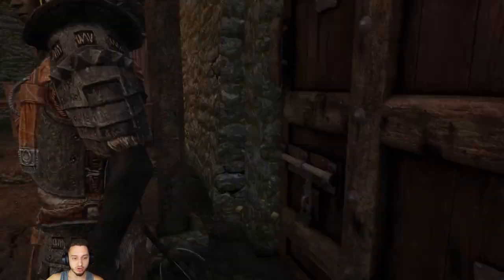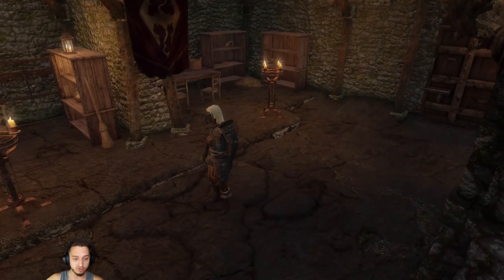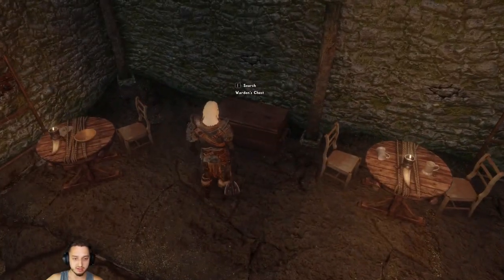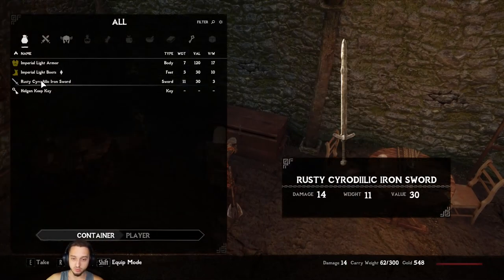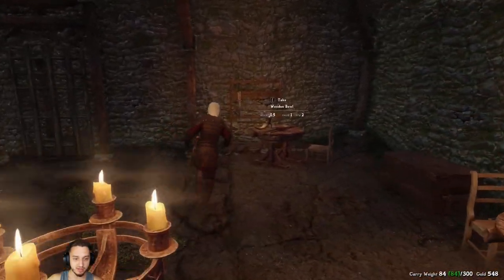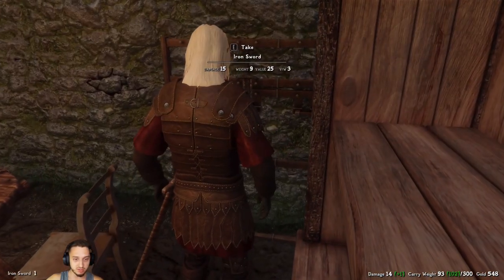A little backstory on Drizzt: he's a Drow Ranger, which is kind of like a Dark Ranger. He has a lot of agile abilities, a lot of reflex-type abilities — he's not a big berserker. He's more swift and subtle with his attacks. He also has different magical capabilities. As well as a mystical panther companion named Guinevere.